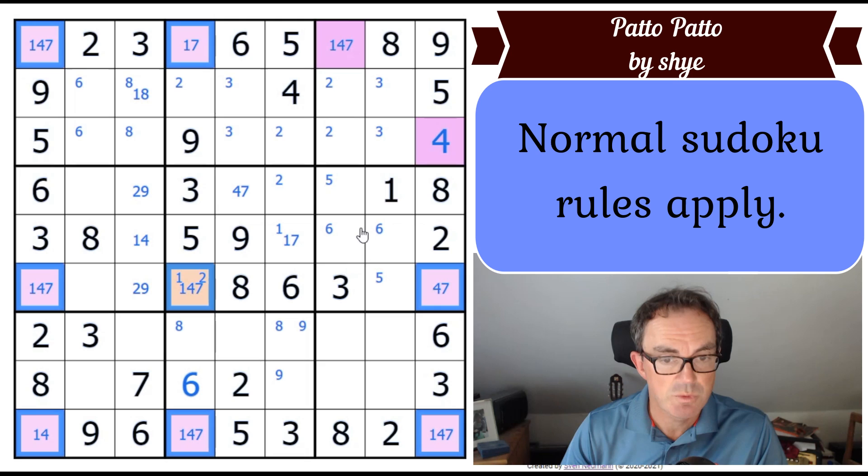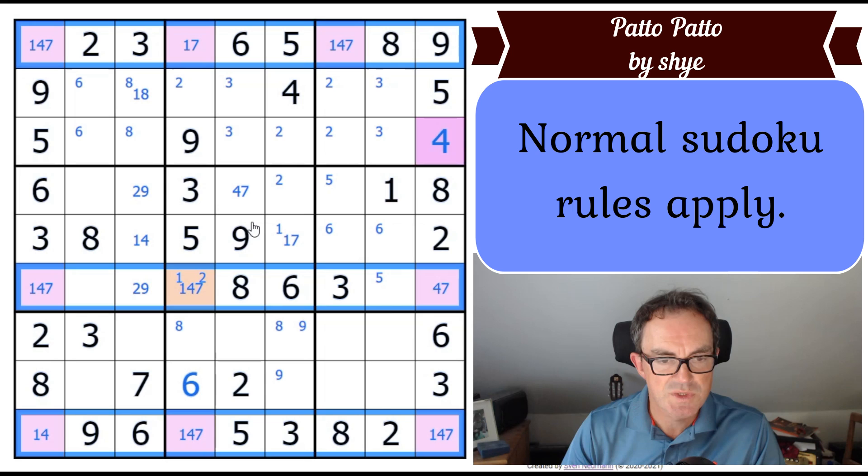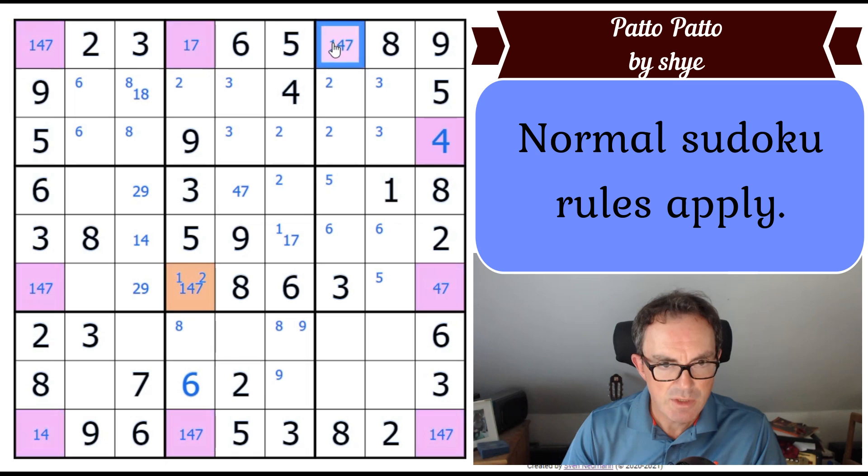How many sevens are in these eight cells? The answer is three — one seven in those three squares, one seven in those three squares, and one seven in those two squares, assuming this square is not a two. So there are three sevens in these eight squares. How many sevens are we expecting in row one, row six and row nine? The answer is, of course, three. But if we know there are three sevens in these cells appearing in those three rows, given I can't repeat a seven in any of these rows, the sevens in these rows must be in these eight cells. Can this square be a seven? Clearly no — it would be a fourth seven in only three rows, which is too many.